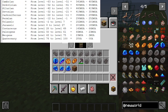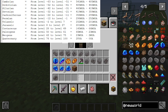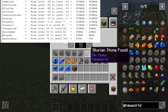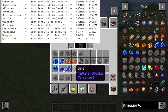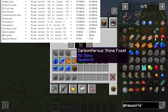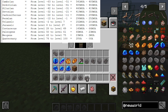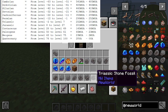Starting from the bottom is the Cambrian era, which spawns from level negative 63 to negative 51. Next up is the Ordovician era, which goes from negative 52 to negative 41. Then the Devonian era, which goes from negative 32 to negative 21. Next is the Carboniferous era, negative 22 to negative 11. Then the Permian era, which goes from negative 12 to negative 1.